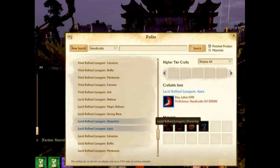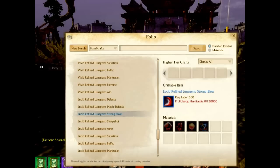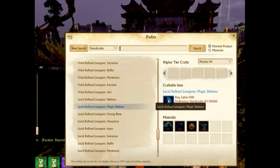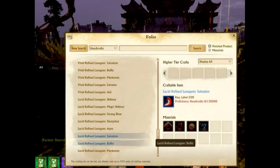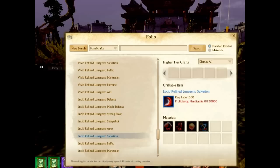If it costs handicrafters around 1,500 gold to craft these lucid tier 3 luna gems, we're probably going to be able to sell them for around 2,000 gold, selling one or two a day on average with a decent profit margin. There is a huge barrier to entry, which is great for profit. Handicrafters now require 130,000 proficiency to create the tier 3 refined luna gems.